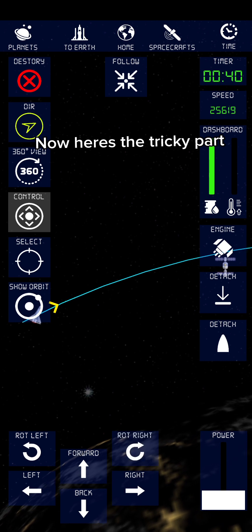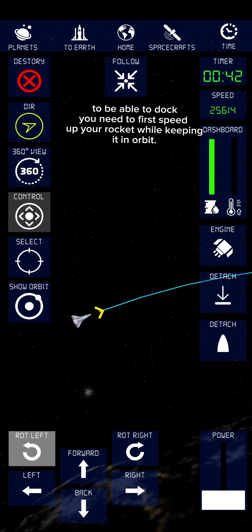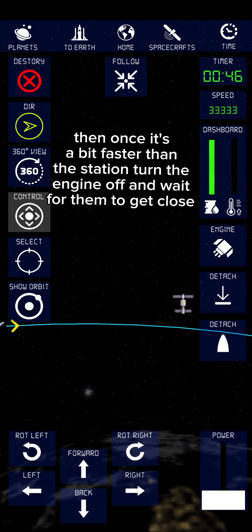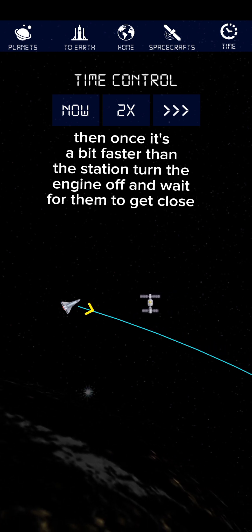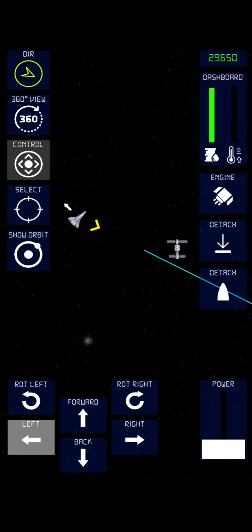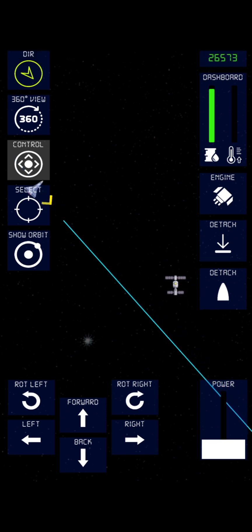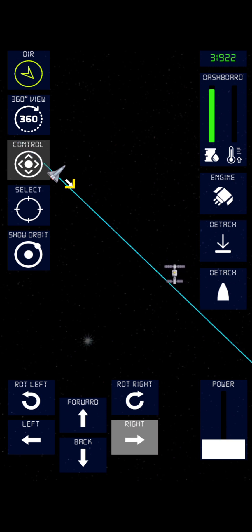Now here is the tricky part. To be able to dock, you need to first speed up your rocket while keeping it in orbit. Then once it's a bit faster than the station, engine off and wait for them to get close. Let's go!